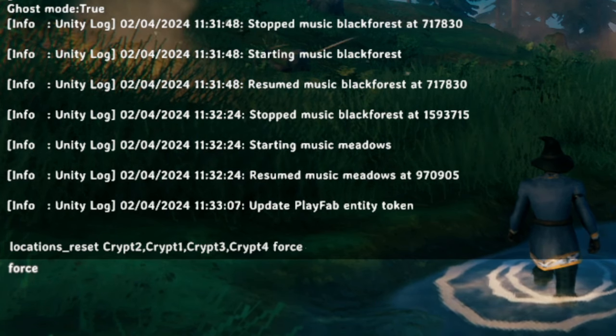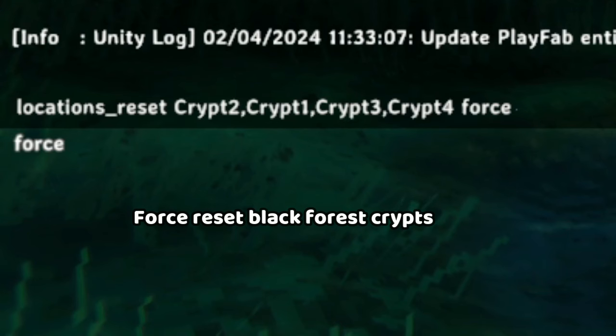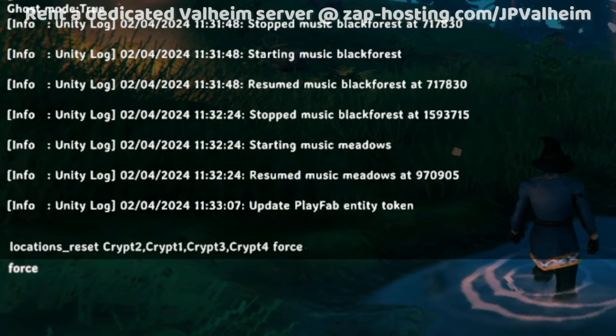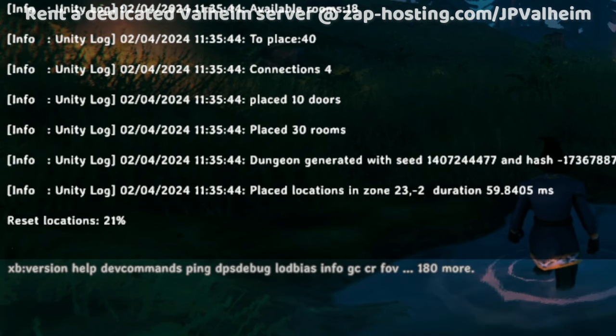We'll start by resetting all of the crypts. We're going to use this command here: locations reset crypt2, crypt1, crypt3, crypt4. This crypt is one of these crypts — I don't remember which one — so that's why I'm just resetting all of them. And then you'll see a pretty typical progress bar which will eventually get to 100%.